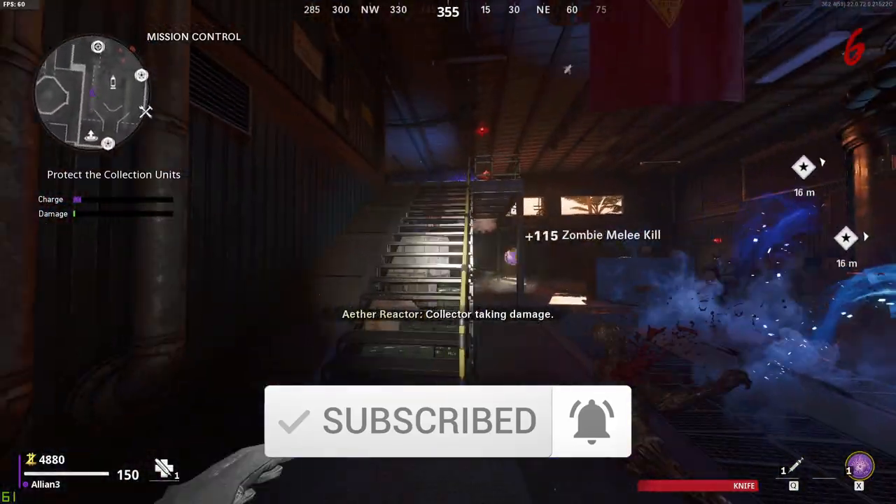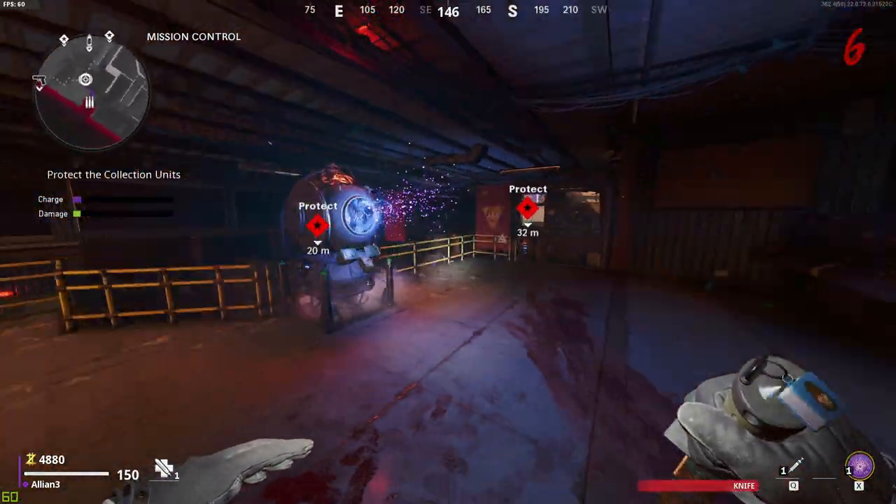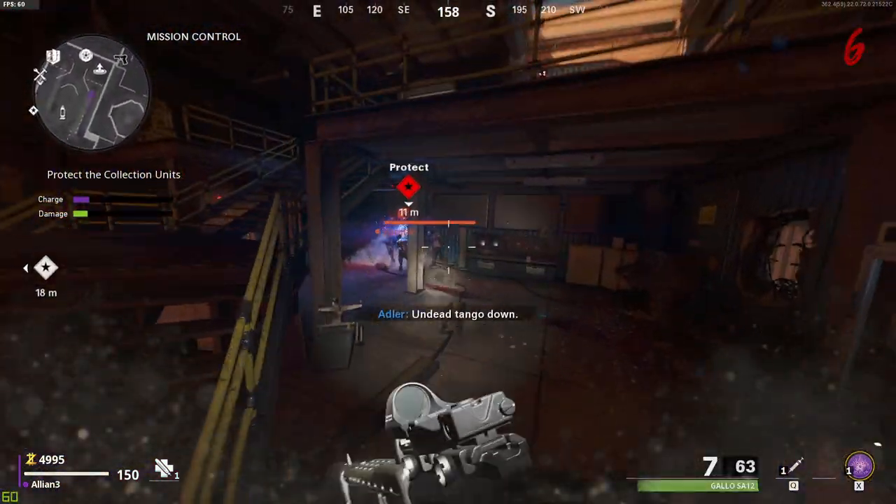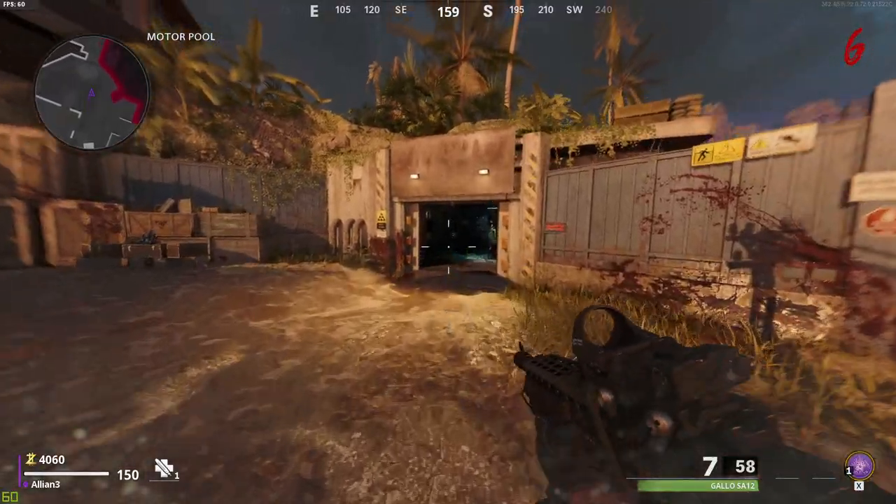The first thing you want to do is turn on the power — go do the three generator thing, activate them, charge them up, complete that step. If you don't know how to do that, I have a link in the description showing you how to get the Pack-a-Punch, which is basically what you have to do.